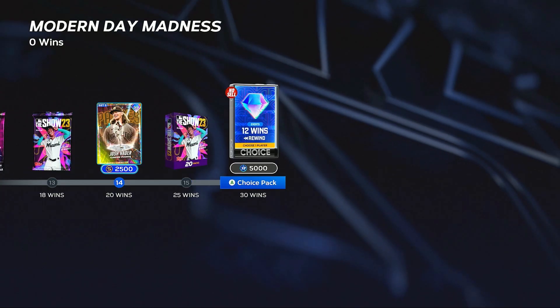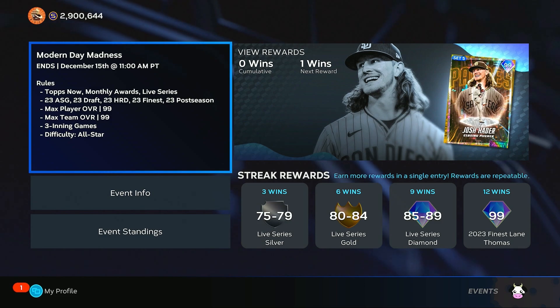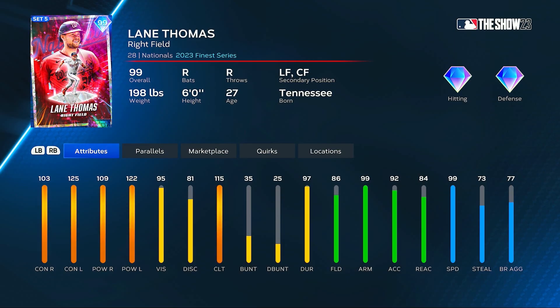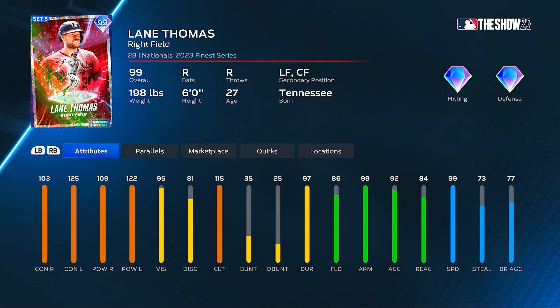At 30 wins you can get one of these 12-win rewind packs, and then in the bottom right we see the Finest Lane Thomas as the 12-win reward in a single entry. Here are the attributes for that 99 Lane Thomas: 103 contact versus righties, max 125 versus lefties, 109 power versus right, 122 versus left, 95 vision, 115 clutch, 86 fielding, 84 reaction, max arm strength with 92 arm accuracy in right field. Also plays left and center field with 99 speed on the card.